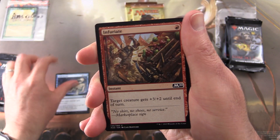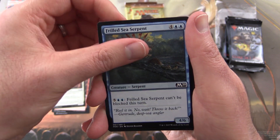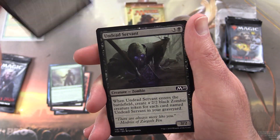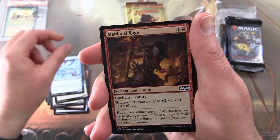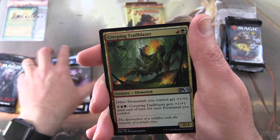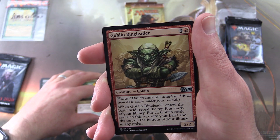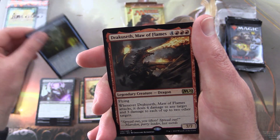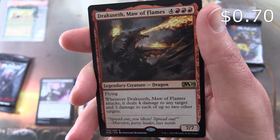Pack one for Amzaya Brews: we have Bone to Ash, Infuriate, Steadfast Sentry, Frilled Sea Serpent, Greenwood Sentinel, Blood Burglar, Undead Servant, Boreal Elemental, Maniacal Rage, Bone-Clad Necromancer. Uncommons: Creeping Trailblazer, Goblin Ringleader, Renowned Weaponsmith. And the rare is Dracouseth, Maw of Flames — a Legendary Dragon Creature.